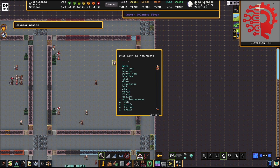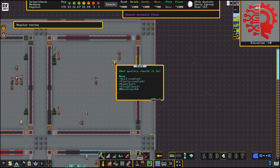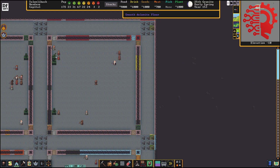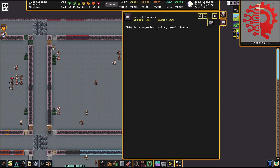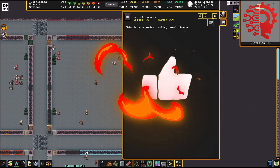Now it gives us a UI here of what do we want. So let's say we want a chair. Now we get to pick our material. A chair made of vomit would be pretty funny, but maybe we'll do coral. And then we'll do a superior quality. So now if I click on that space again, here's our chair right here — Coral Throne. This is a superior quality coral throne.